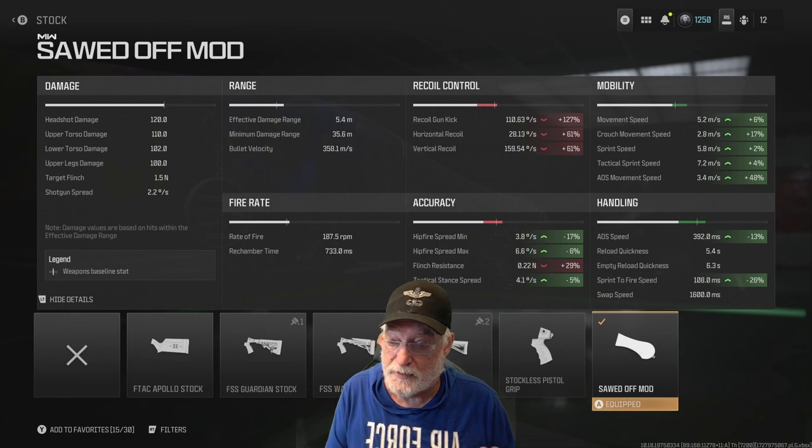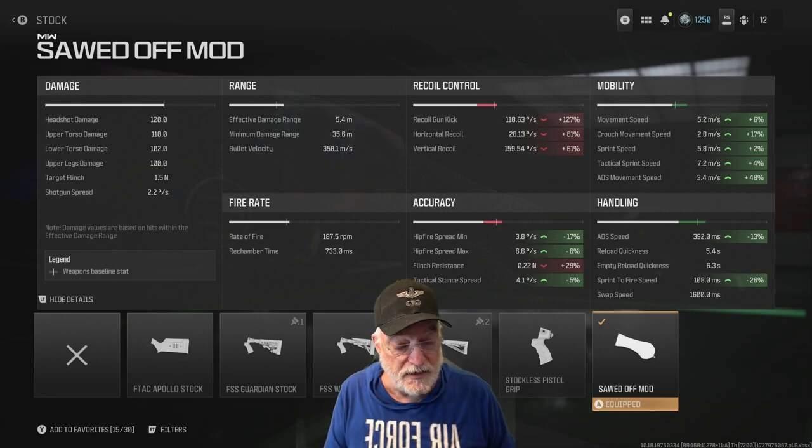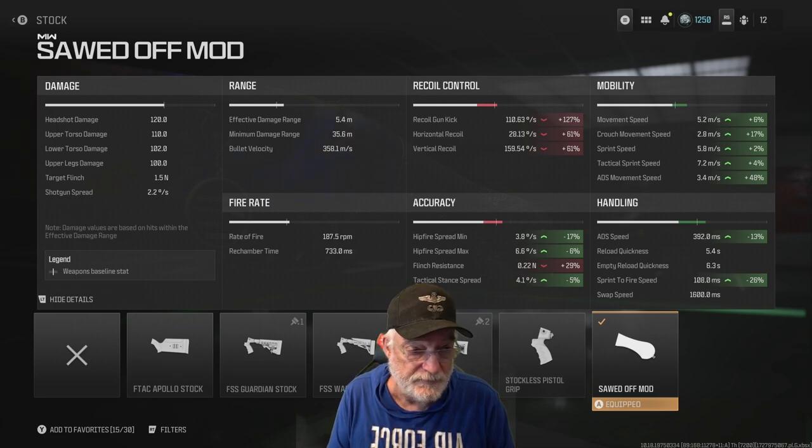What kind of damage will you do? A headshot is 120, upper torso 110, lower torso 102, and upper legs is 100. So it's going to be a minimum two-shot gack on a fully healthy enemy, but if an enemy is already damaged, more than likely it's going to be a one-shotter. Mobility is decent at 5.2 meters per second movement speed and sprint speed almost at 6 meters per second.